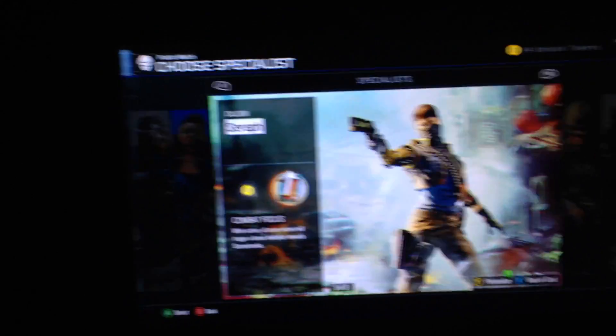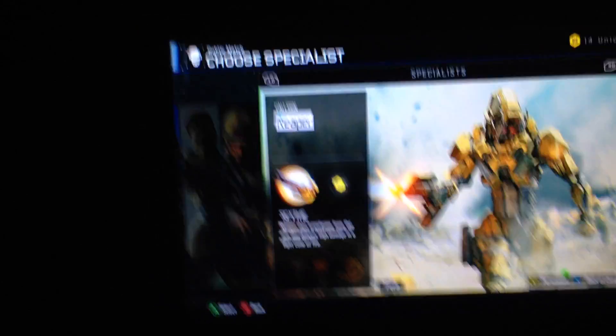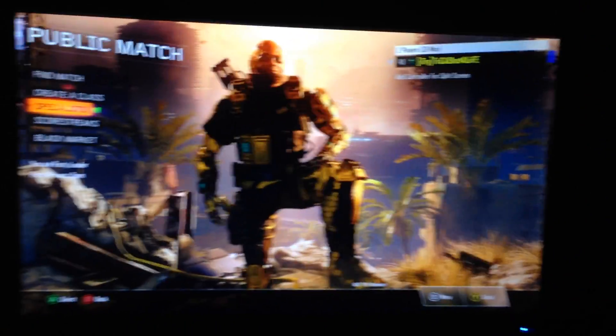Okay guys, before you guys do this glitch, you guys want to select the specialist. So say you want to do it for the Reaper - you guys want to select the scythe. Then I'll show you guys the glitch - I'll show you guys the part of the glitch after.